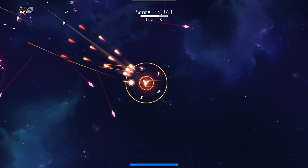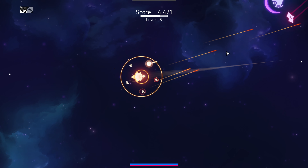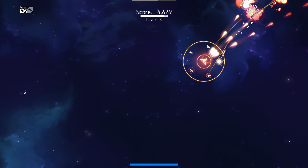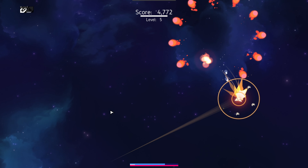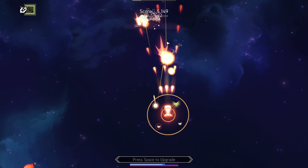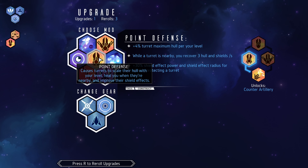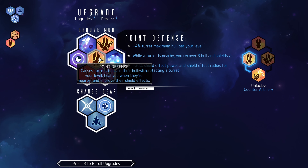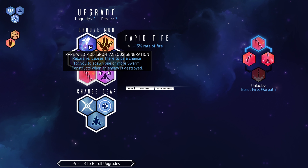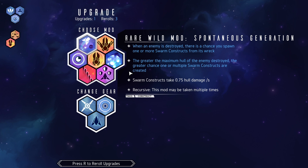A turret is going to be a great addition to all this. We already have a couple of drones, but a turret is going to be phenomenal — especially for exactly what we're going for. You can see in the top left on our cooldowns — the E ability is the construct that automatically deploys. But I have to press W when my turret is completed so I can deploy it whenever I want. Recurse caused there to be a chance to spawn one or more swarm constructs when an enemy is destroyed.